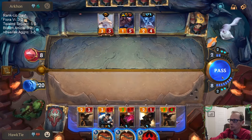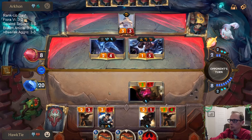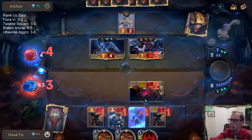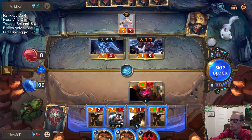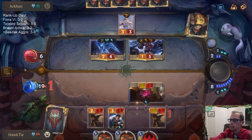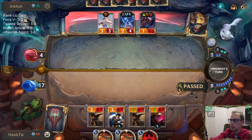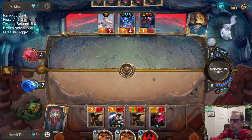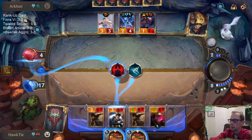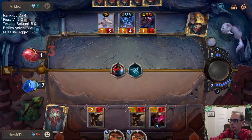Aggro's not always super easy to play — you can definitely make mistakes. Do they not know that only does one damage? Like, they just took four damage. What are they doing?